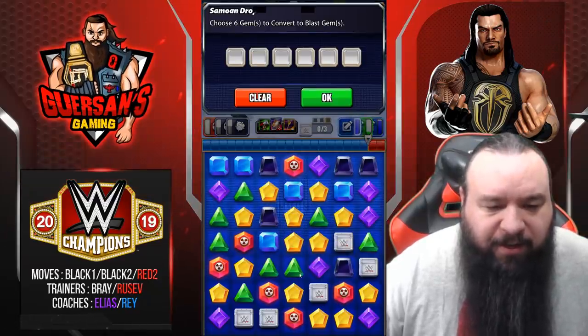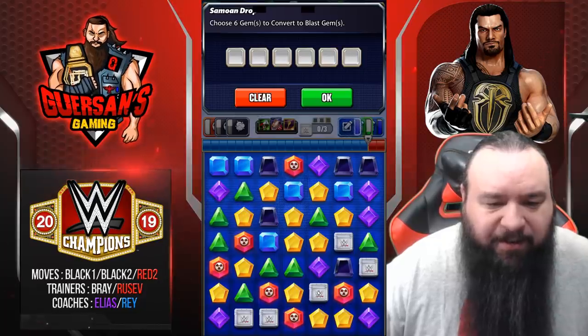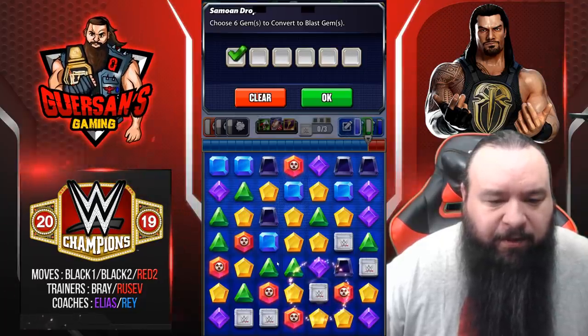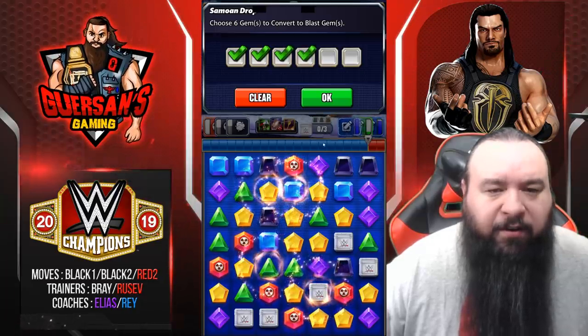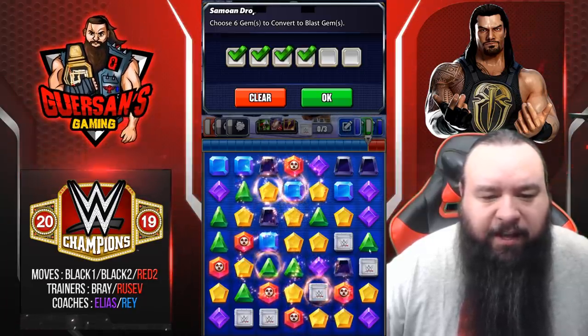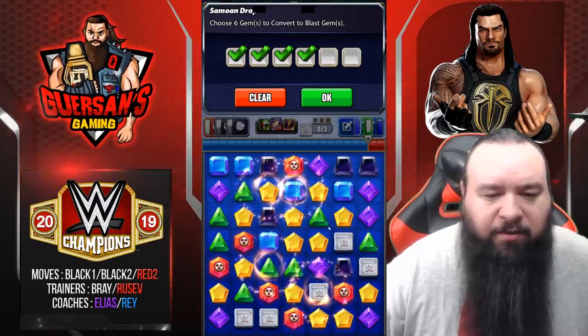It doesn't matter because now we're going to choose six gems to make into blast. Let me just think for a minute — we'll make one there, one there, one there, and one there. That'll connect all of them.